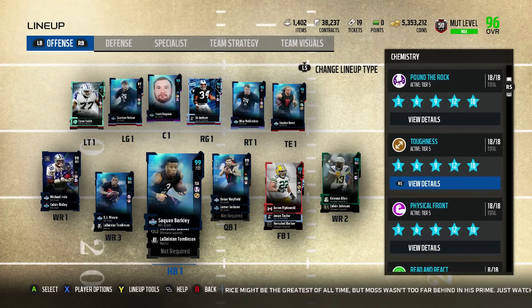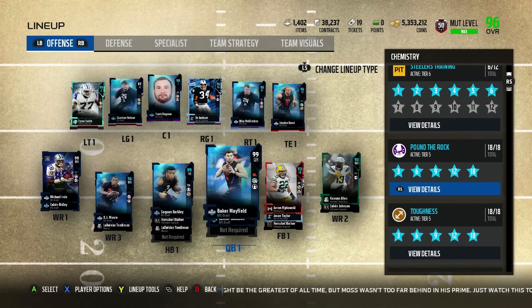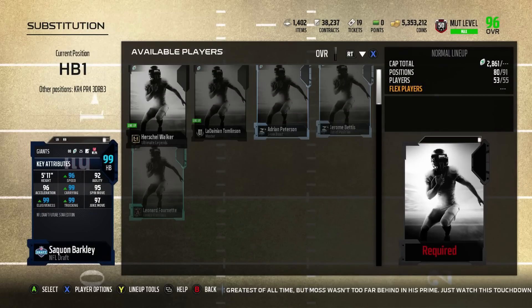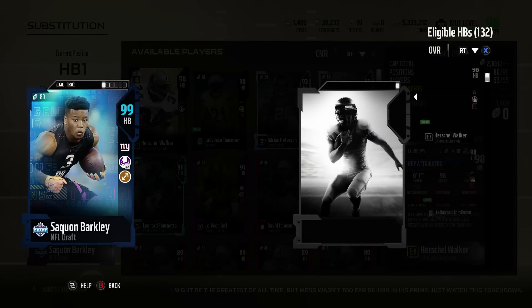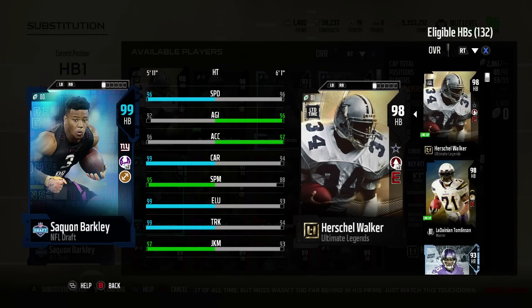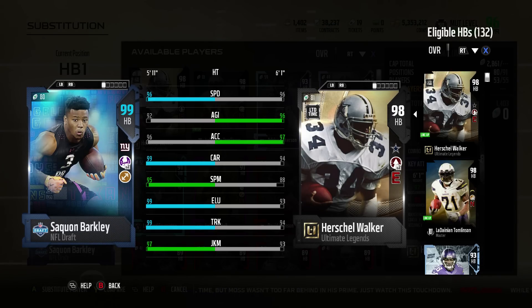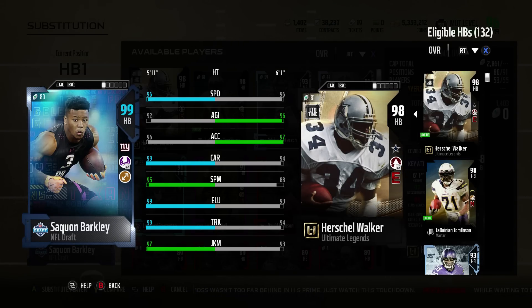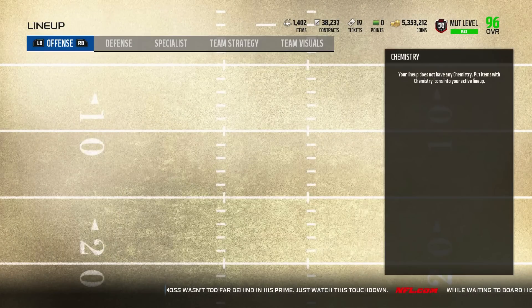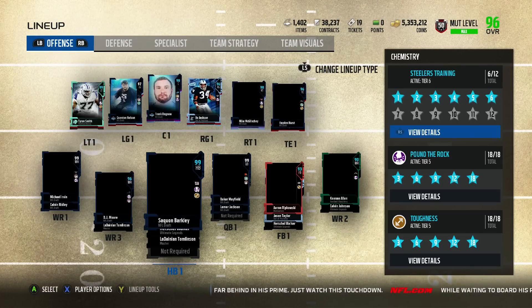My favorite chems are Physical Front and Toughness. Toughness gives speed — Pound the Rock, though. The reason I did this is take a look at what Barkley's transformed into with full-tier Pound the Rock and the Trucking Motivator. 99 elusiveness, 99 trucking with 96 speed. This is glorious looking. The 97 Juke, of course. I haven't yet used him. We will get some gameplay of this team hopefully out on the channel today — I'll get into the game right after recording this and uploading it.